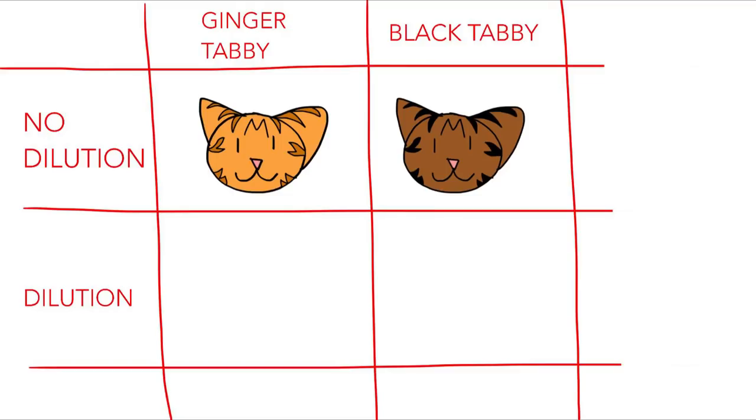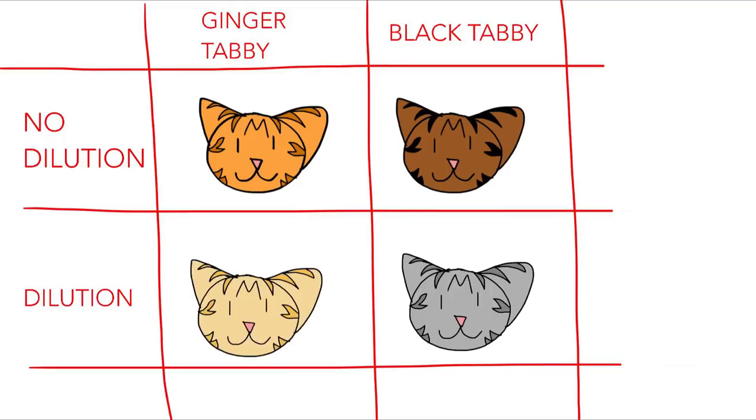Another rule: the dilution gene is a recessive gene that makes the color paler. That's why there can actually be four different colors of tabbies. When a ginger gets the dilution gene, it turns into a light cream color. When a black tabby gets the dilution gene, it turns into a gray tabby — because the dilution gene also turns down the saturation, so it appears gray. That's how you get a gray tabby: black tabby plus dilution gene.